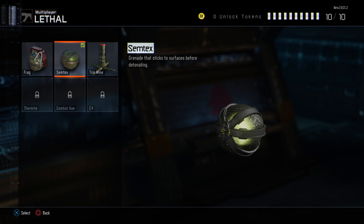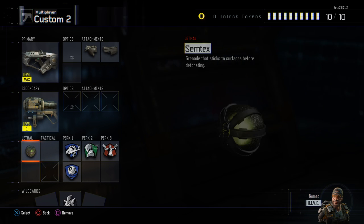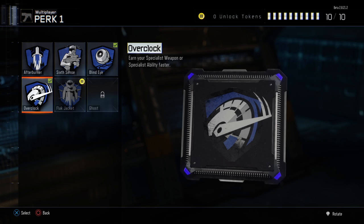For the lethal I'm going with Semtex. I don't really like the trip mine. The C4 is like the new Advanced IED — in my last video I showed you guys that you throw it down, it has a proximity alarm, and you can blow people up. You can leave it and plant it — it's awesome.